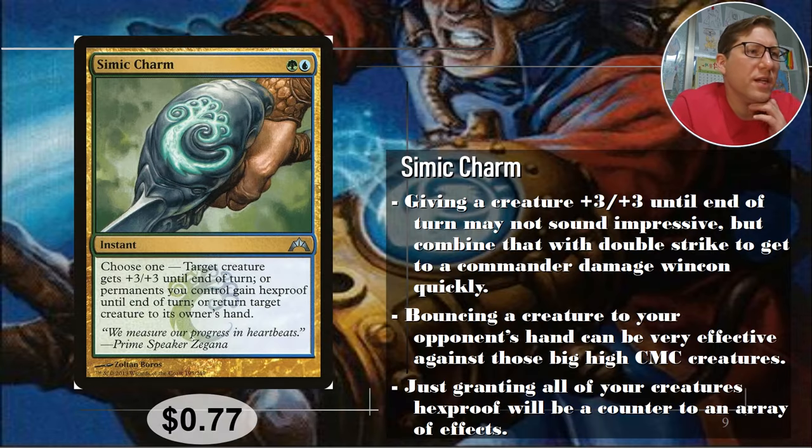Number three: Simic Charm — green and blue. I am liking Simic more and more the more I build Simic decks. The first mode gives target creature plus three/plus three until end of turn, which is actually not bad, especially in Commander. If you want to go for a commander damage win con, you want to reach 21 damage in one or two turns. With double strike, that's plus six damage in one turn — three gets you a nice chunk toward that 21.